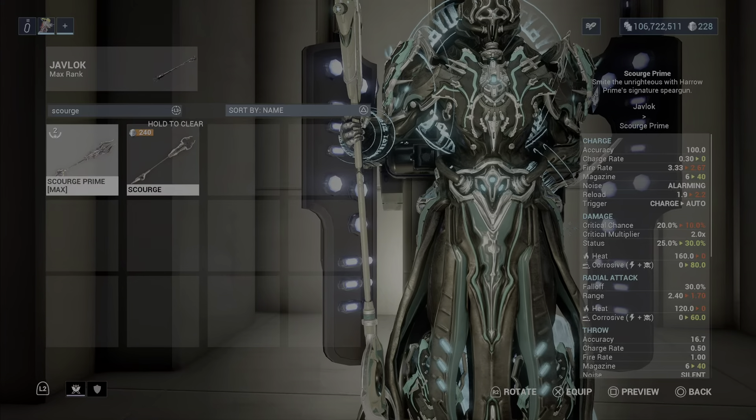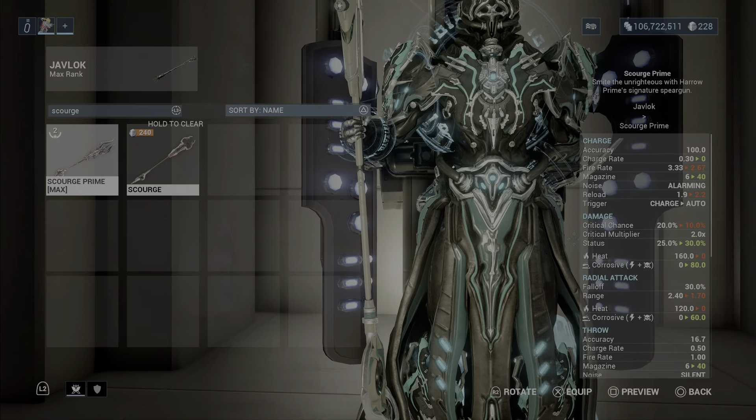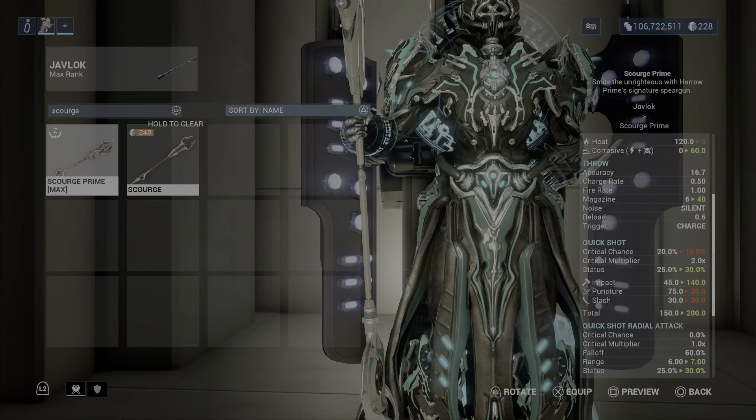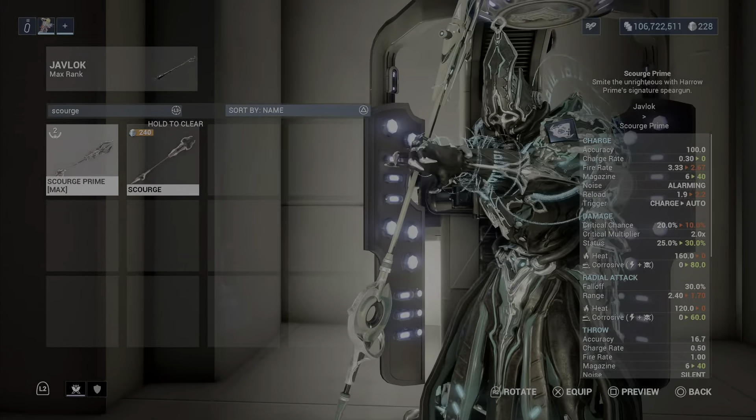Javlock has higher critical chance; Scourge Prime has lower critical chance but a larger magazine and really good status. It doesn't have heat damage natively, but we can add it. I'd take Scourge Prime over Javlock — I'm just not really going to use this weapon, and the charge rate is something I don't like.